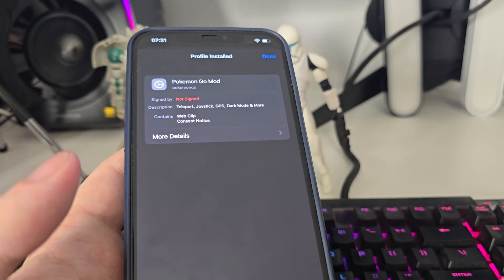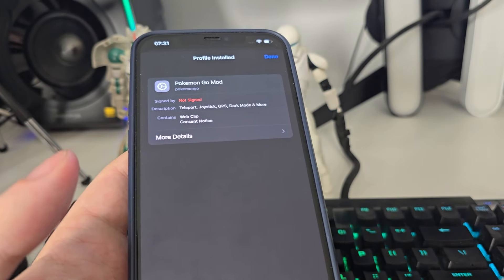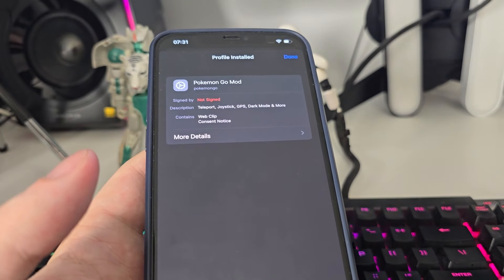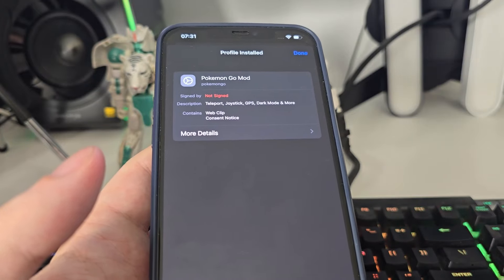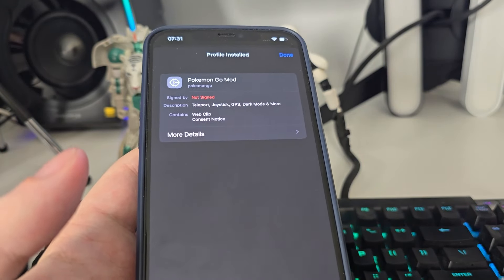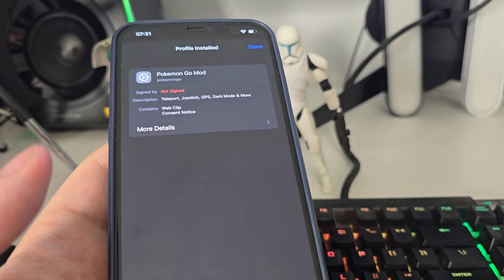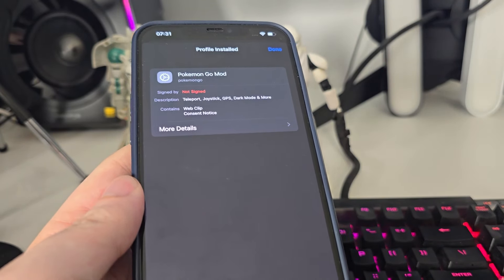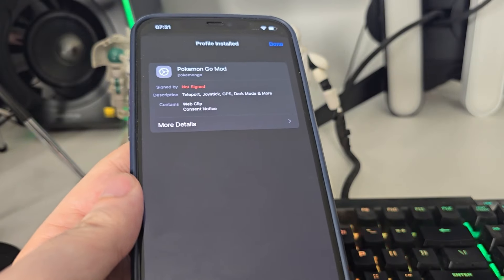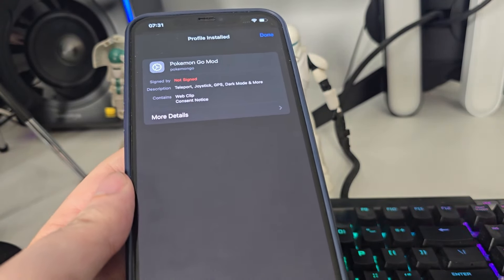Open it and you will be redirected to a page with a list of offers. Make sure that you follow and complete the instructions correctly for at least three of these offers — some of them are apps, some are offers, but make sure you follow the instructions correctly for each. This shouldn't take longer than a couple of minutes. After that, restart your phone and you will be able to use the Pokemon Go spoofer with all of its features.